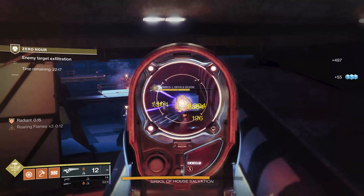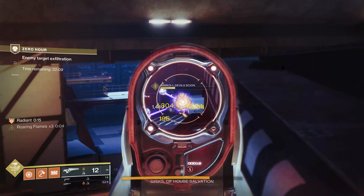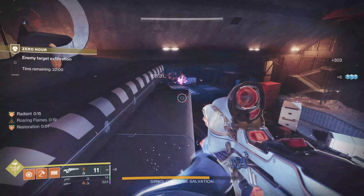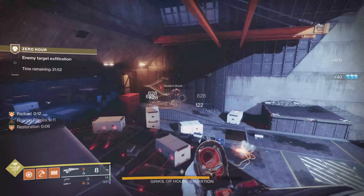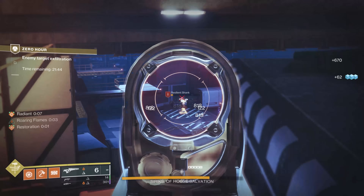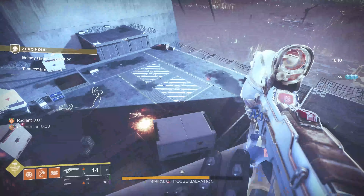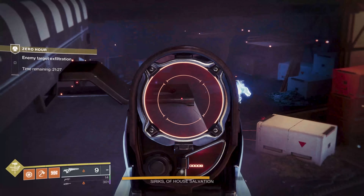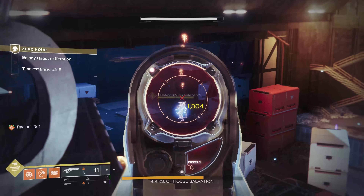I don't know if this is the best strategy. I don't feel like this is a cheese spot — it's just in the environment and I jumped up here from the rafters and it seems pretty effective. The guys in there are solar. The first ones up front are void. The ones on the two sides are going to be arc and the ones in this back room are actually solar. So having a solar weapon for this section is a bonus. Taking a little more damage up here than I'd like, but it's still pretty effective.